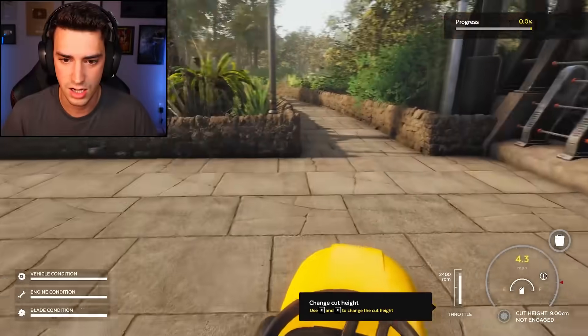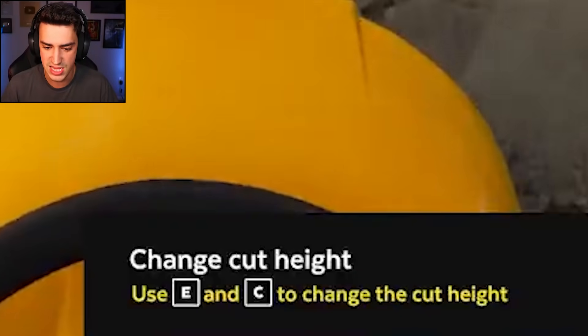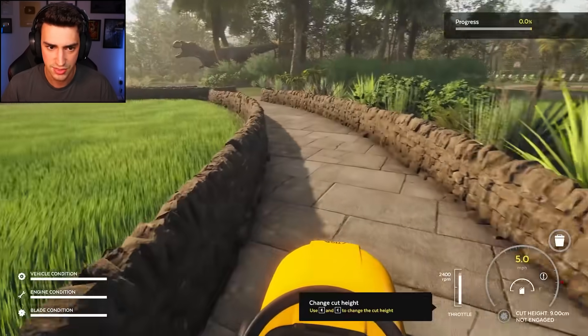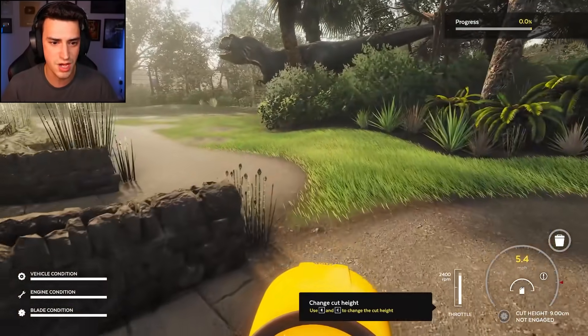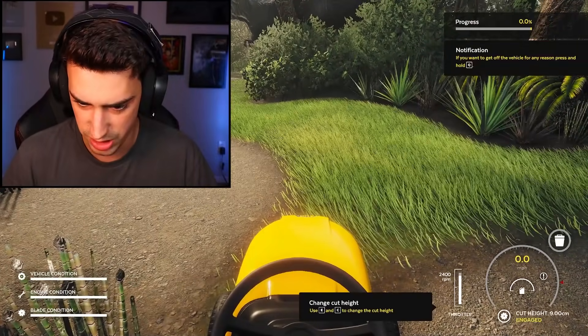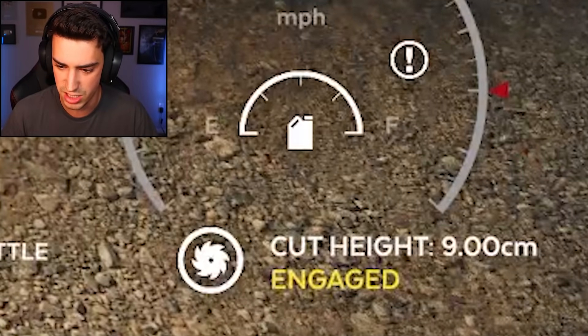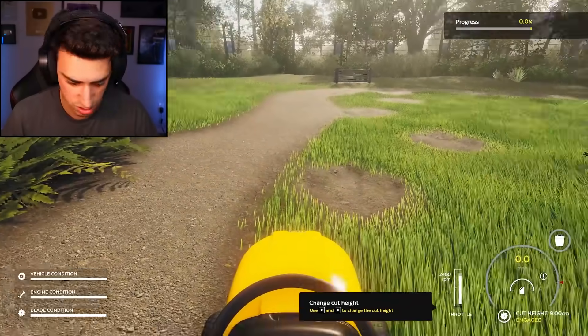I don't have hands. Let's explore, shall we? Dude, this is gonna be sick. Use E and C to change the cut height. They have some wacky controls. I don't know why these are the buttons they chose, but they chose it. All right, let's get to mowing. There we go. Cut height, nine centimeters. Is that a good warning? You were cutting too much.